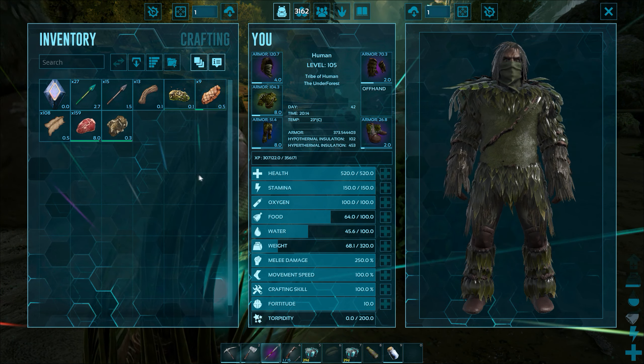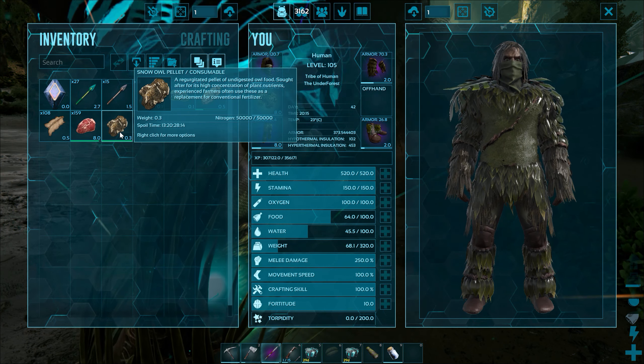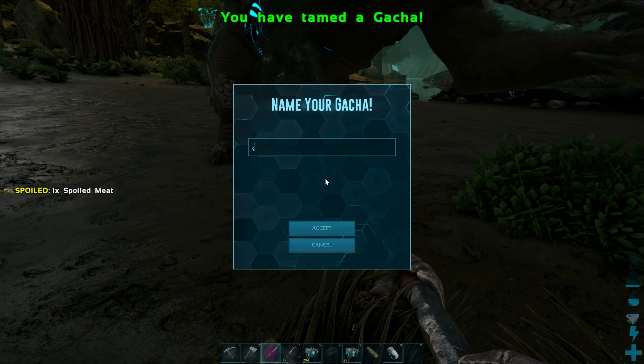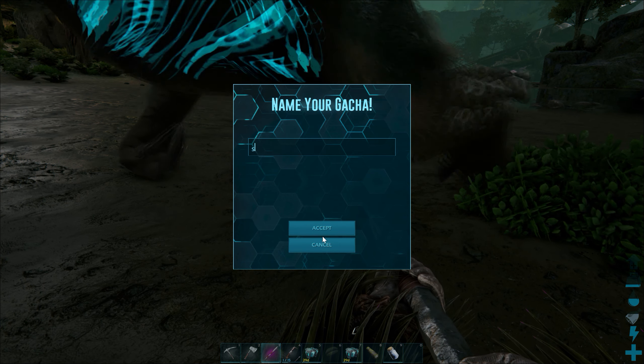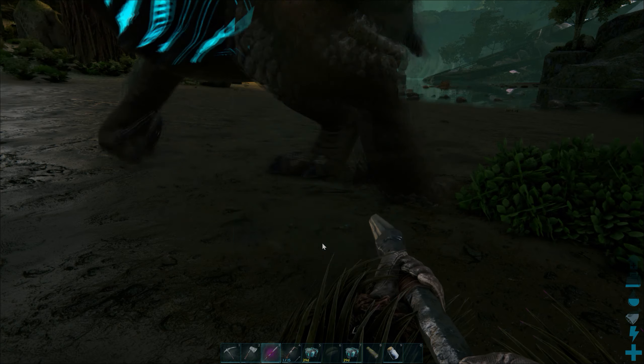Grab one more, put it down — we got our Gacha! So two owl pellets would have tamed like a level 40 or so. So we've got a Gacha. I don't know what all we can do with these guys. Do we need a saddle? I've got a saddle back at the base. Let me grab this guy in one of our cryopods and take him back to the base and see if they're useful for anything.